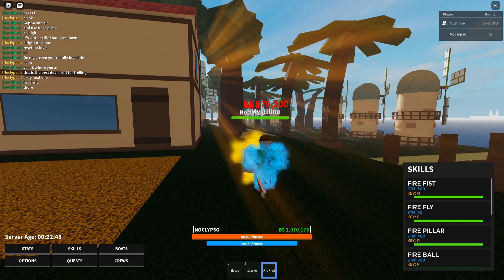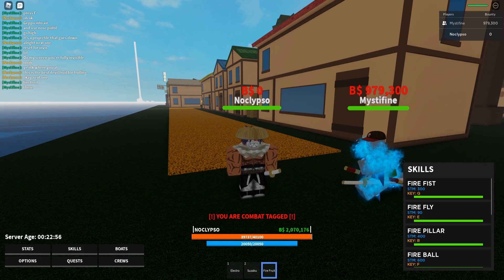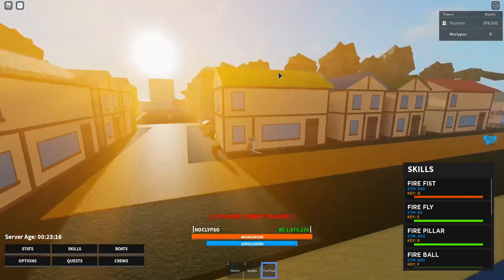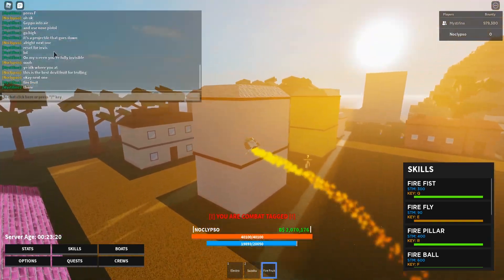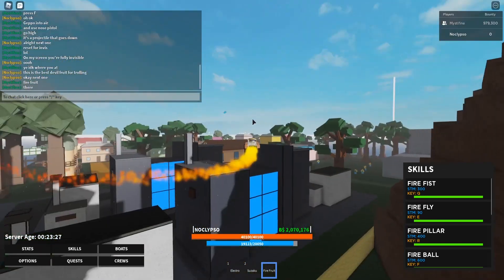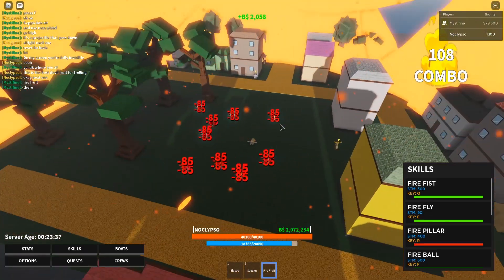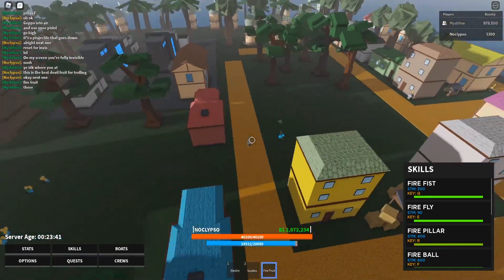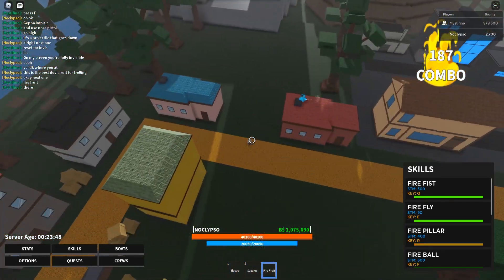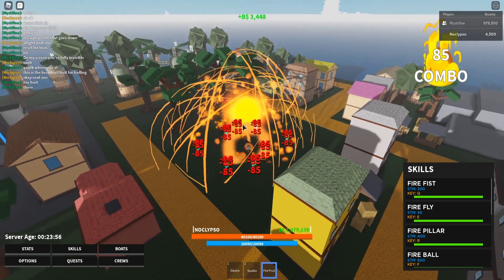Now moving on to the fire fruit — a logia type. When you get hit you turn into fire because you're a logia type. The moves are fire fist, firefly, and fire pillar. Fire fist is a normal projectile, nothing too crazy. Firefly is for flying around — I always recommend getting fruits that have fly because you can look around for devil fruits pretty easily. Fire pillar is a big AoE move — huge.